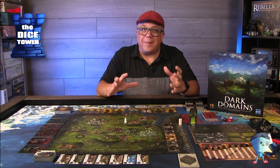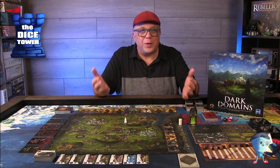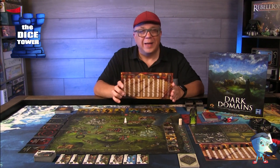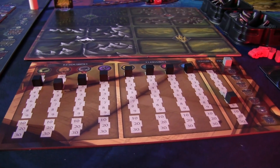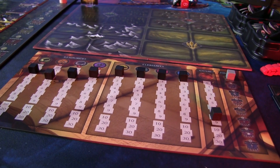The big change in this version is that they removed all the resource tokens in favor of a new resource board, and you'll be tracking everything using cubes. This is prototype, but from what I understand they're going to be indented so your cubes won't be shifting and moving around. You'll be able to easily track what you're doing and where you're going with this board.